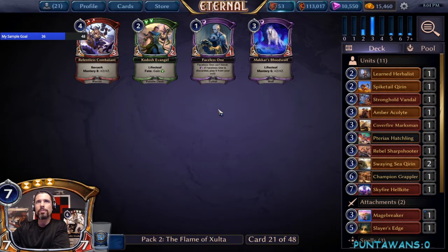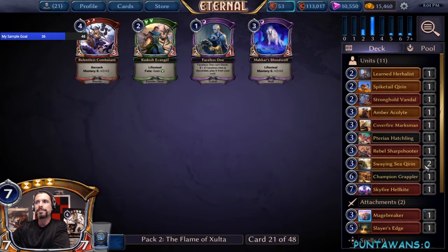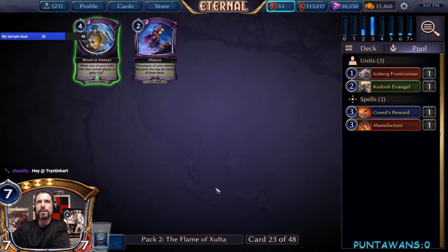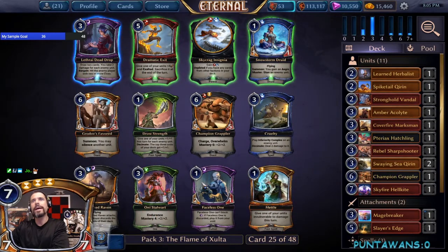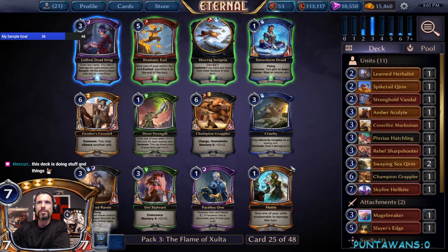We're at 11 units right now. We're going to take the Evangel just in case we end up potentially playing Justice. There's a Greed's Reward — we can take it. We'll let the card okay, not super excited about it. Oh man, I just want to take this whole pack: Metal, Draw Strength, Grappler, Grow Does Favored, Dramatic Exit — this deck is doing stuff.